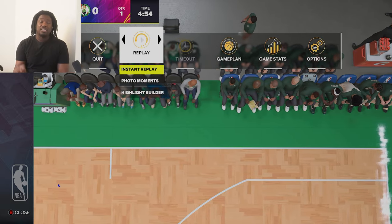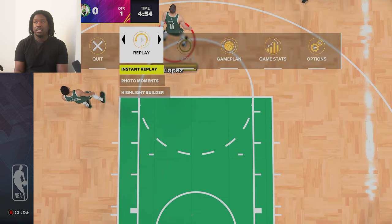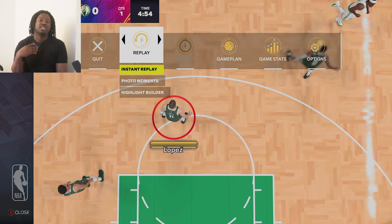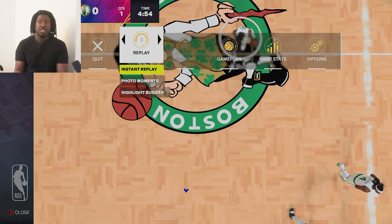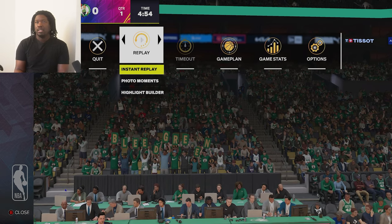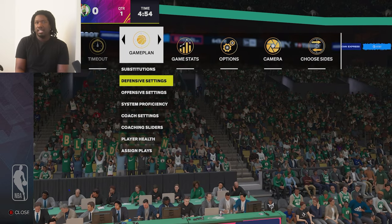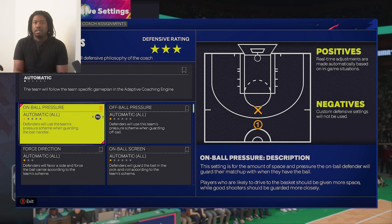Today I'm going to show y'all the best defensive settings in this game. You're able to win games — you're gonna win about 70 to 80 percent of your games, you're not gonna lose as much, especially if you play with defensive teams you got a better chance of winning. What you do is press Start, go to Game Plan, and then go to Defensive Settings.